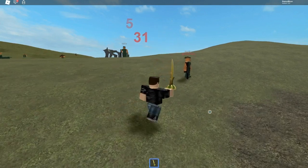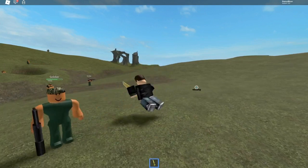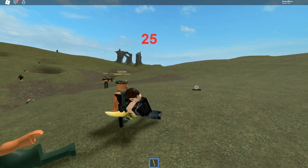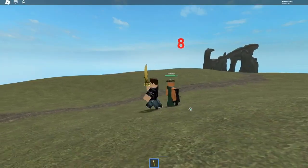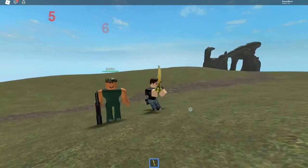If you do click again within 0.15 seconds, your character will perform a jump attack. During this attack, your walk speed will be set to 0, the minimum damage becomes 25, and the maximum damage becomes 35. When you are not performing an attack, the minimum damage is 5 and the maximum damage is 8.